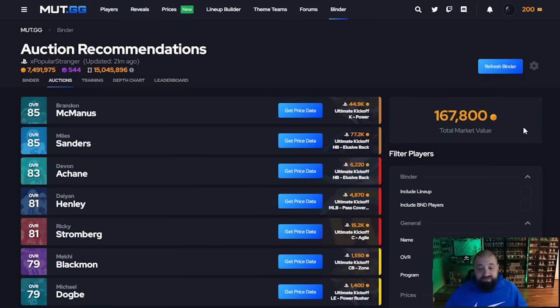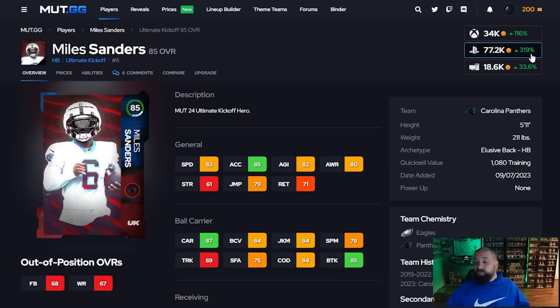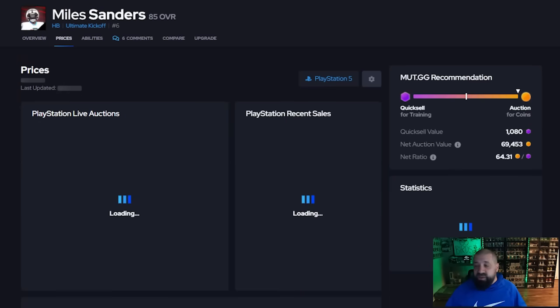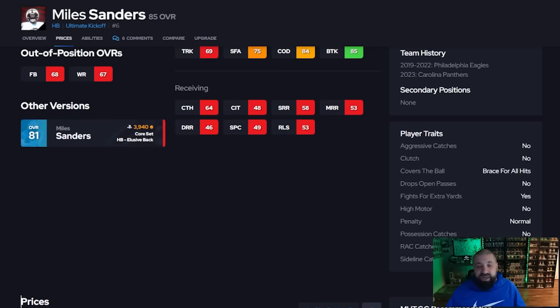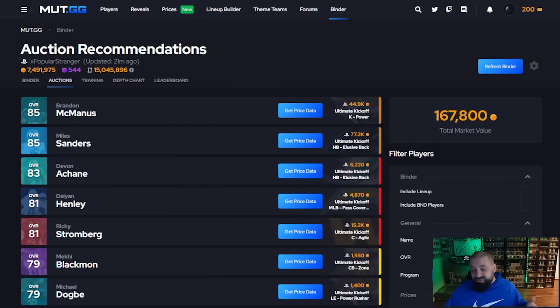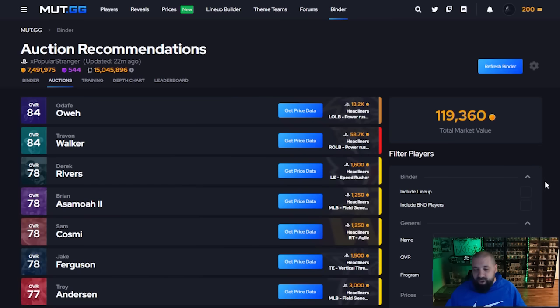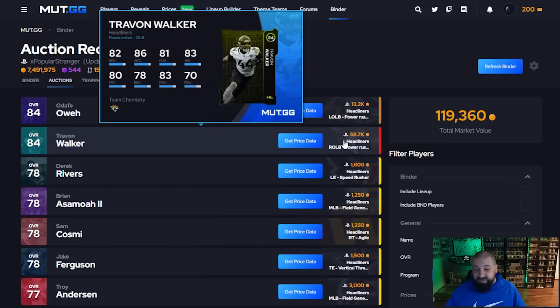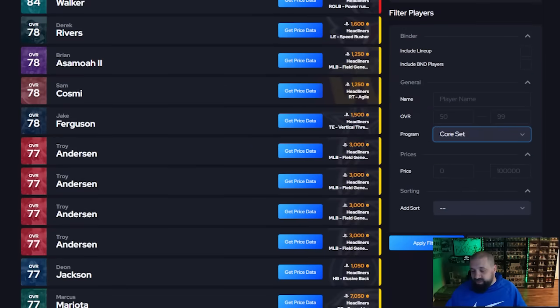I use the same filters on the right and selected Ultimate Kickoff. Right off the rip, 85 overall Miles Sanders at 77.2k — he's up 319%. If we go to prices, he was right around 15 to 20k and now he's all the way up to 80k. I'm a little nervous about selling this one but I might do it anyway. The other program was headliners — I don't know how many of those I have in my binder, but let's spot one. Trayvon Walker at 58k for an 84 — this one has clearly gone up in price. You can see the market value of headliner cards right there.